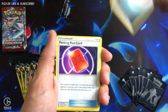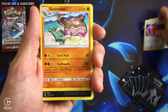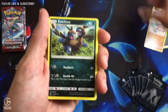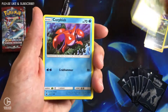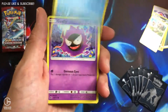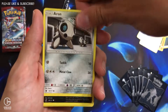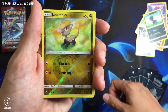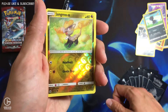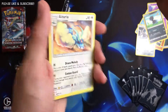Gastrodon, Zuelis, Mincino, Corphish, Gastly, Aeron, Dino, Jangmo-o. Reverse common. We got Altaria, rare regular.